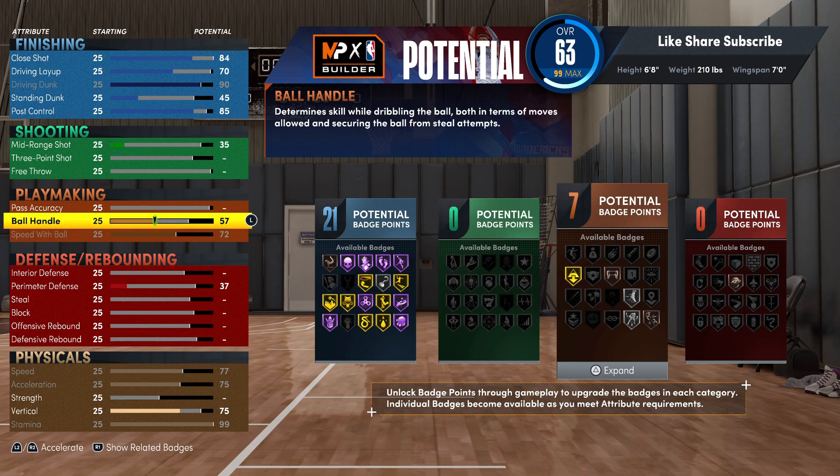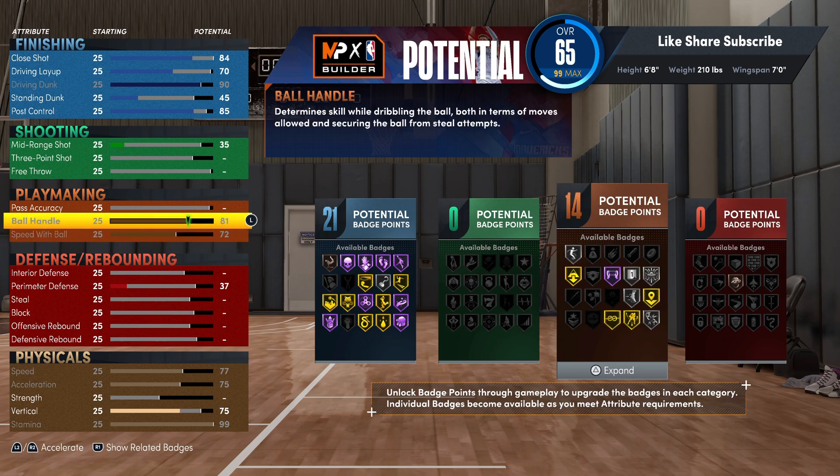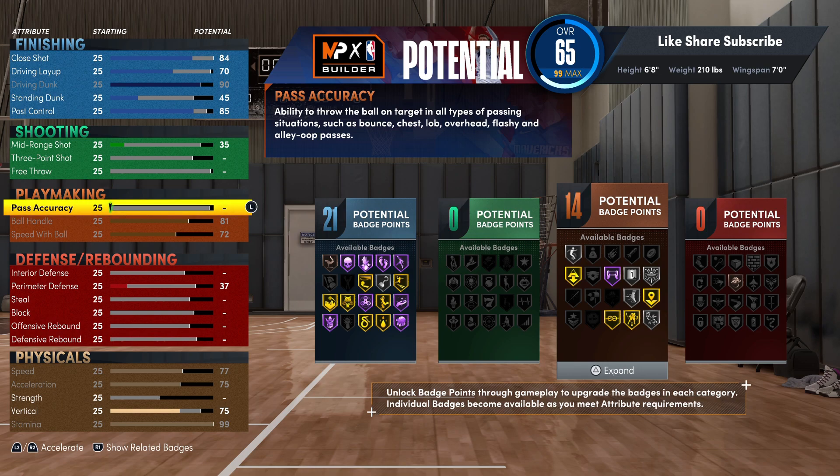We're gonna add playmaking on this build — max out your speed with the ball again, 72 your ball handle at 81, and that's going to give you the gold space creator badge and gold tight handles. Tight handles is the one you almost definitely want to put on — it lights up for most people probably more than ankle breaker and space creator. The pass accuracy we're gonna put up to 90, so you're getting 25 playmaking badges.